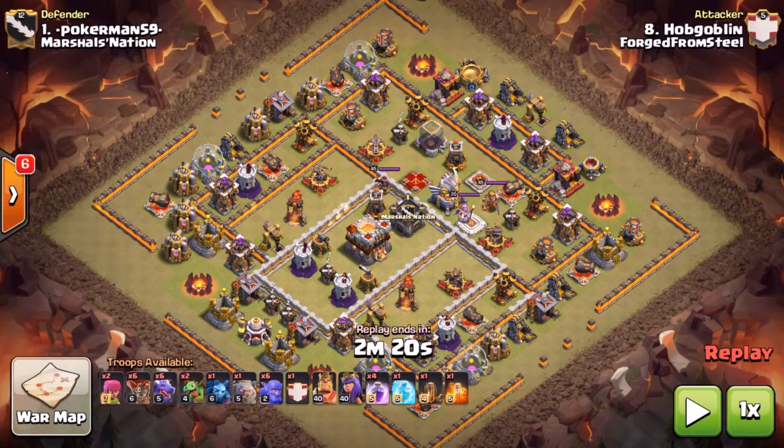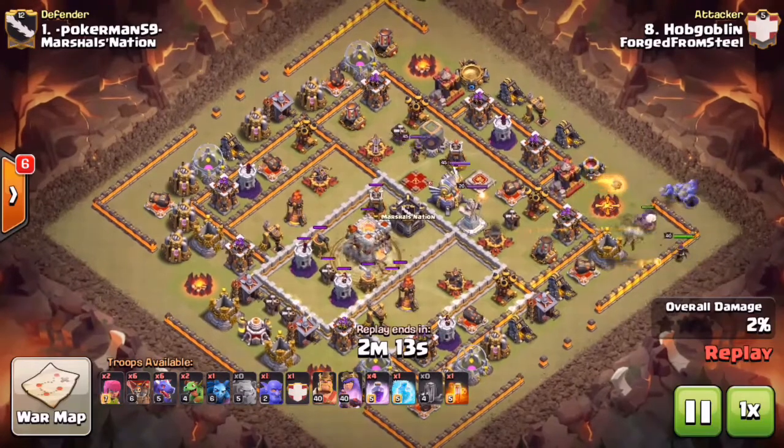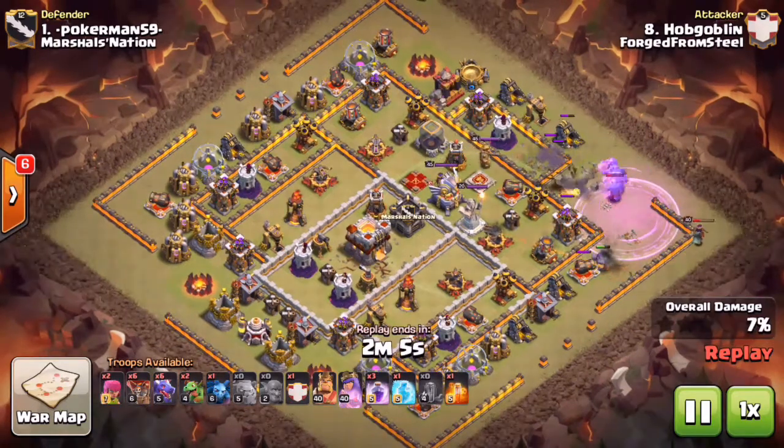Now I don't know if GG was the originator of this attack, but he's the first one I saw use it and has been very successful, especially on base layouts where you have offset Air Defenses - or at least the Air Defenses on the back end are out of range of the Town Hall. Basically what you're doing is you drop your Golem starting at 3 o'clock followed by the Archer Queen behind it, and your camp Bowlers - you bring six Bowlers in the camp on this attack. He goes ahead and drops a Rage on those Bowlers.